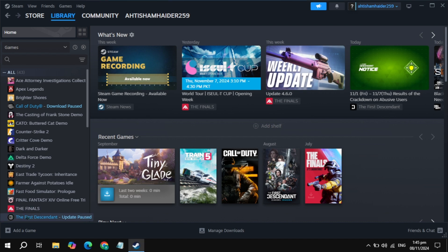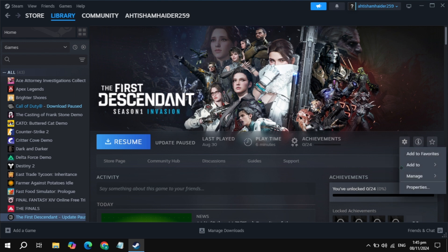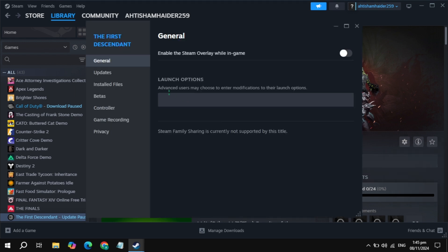If your problem is not fixed and your game is still crashing or freezing, open up Steam, click on the Stalker 2 game, click on the gear icon and go to your game properties. Now just uncheck the box for Steam Overlay, then launch the game and check if the problem is fixed.